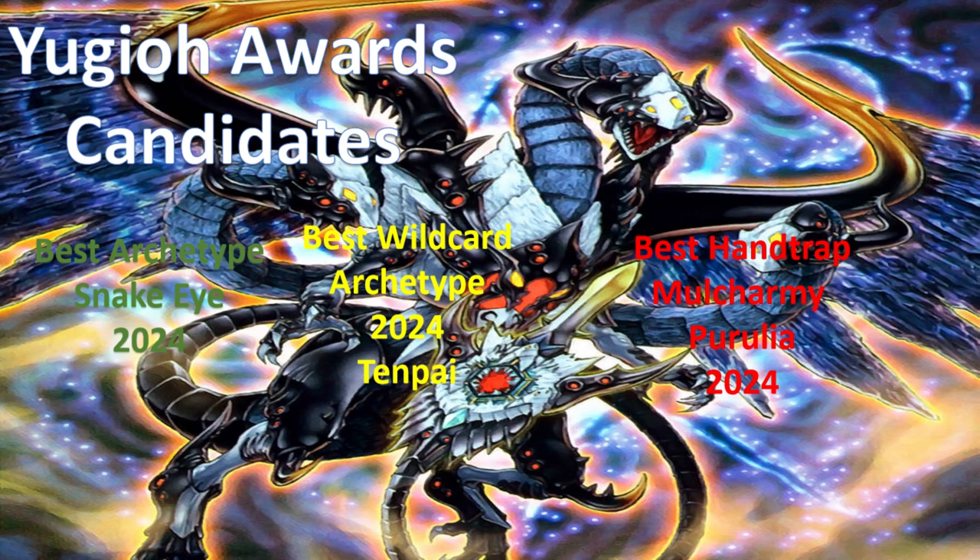Here we have Yuki Award candidates. The best archetype of 2024 is Snake Eye, and I think that's not going to change. The best wild card archetype of 2024 is Tempai, and the best hand trap of 2024 is Molch Army Pirelia.